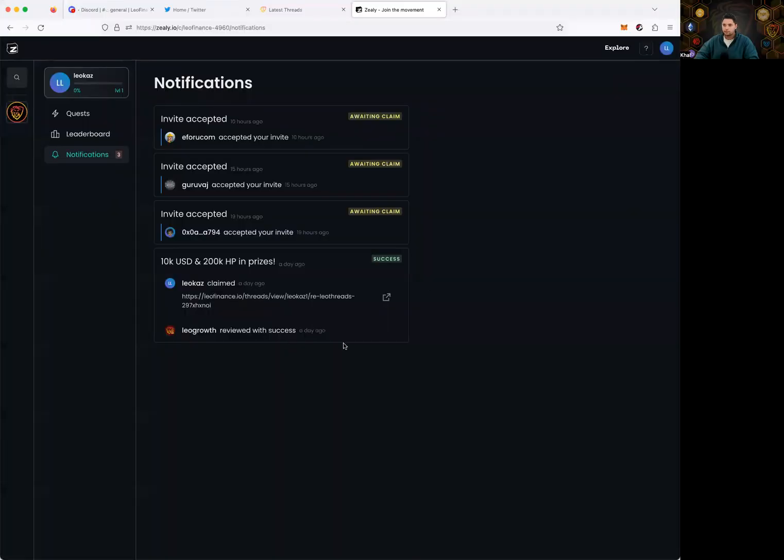Let me share my screen and we can get started. I've got Zealy pulled up on my alt account. Just as a reminder, I am completing quests and earning XP, but this account is not going to be eligible for any rewards, so I'm not stealing your rewards pool. I got a notification yesterday after completing the quest that it was successfully claimed. Leo Growth has to review your quest to actually give you the XP, because you're doing actions on Leo Finance and posting a link into Zealy, and the Leo team has to approve that you actually did it — there's no automatic oracle, so Eric is our oracle.